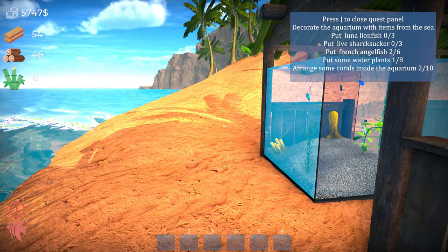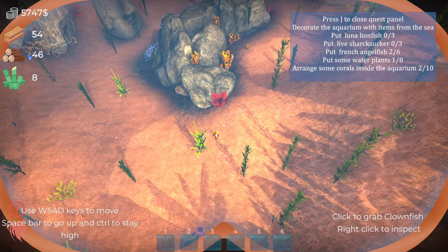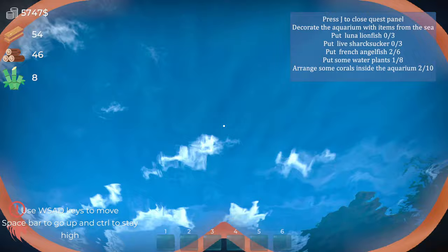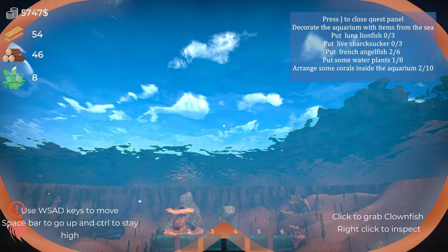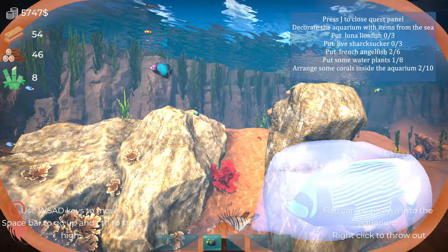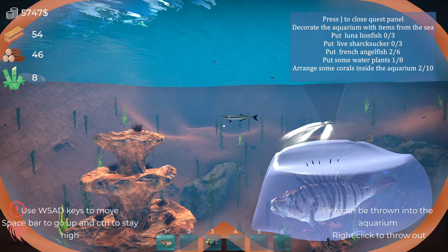We need lionfish — what fish are around? Well, we'll just grab some of everything. Oh god, that's a clownfish. Yeah, this swimming thing is not right. Oh my goodness. What are you? No idea. What's that? Spiky fish. You imagine being somewhere where the water was this clear as well.